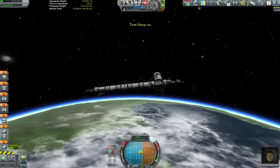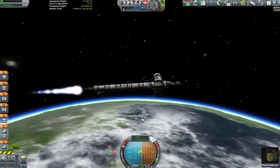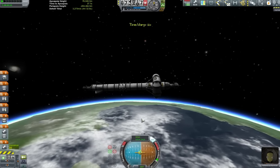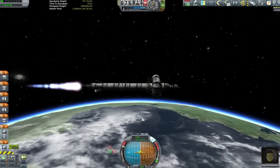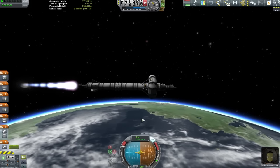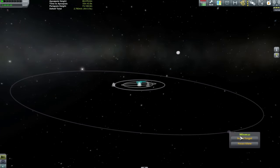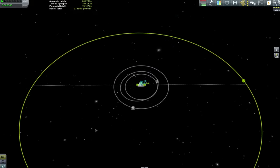Coming up to the top here you can see my apoapsis is about 73. I don't really want to push it up that high. The best way to circularize your orbit without climbing the apoapsis is to wait till you're as close to apoapsis as possible before firing your engines and pushing up the periapsis, and it's pretty much only by following that advice that you'll end up with a perfectly circular orbit without extending hundreds of kilometers up into the air.